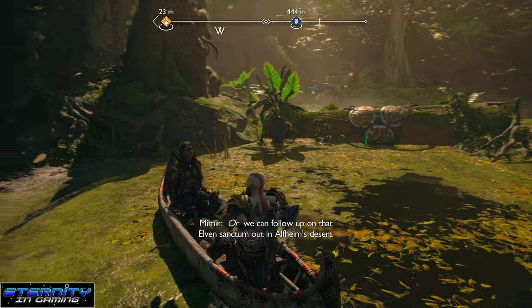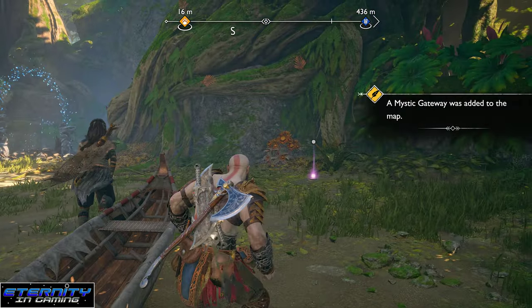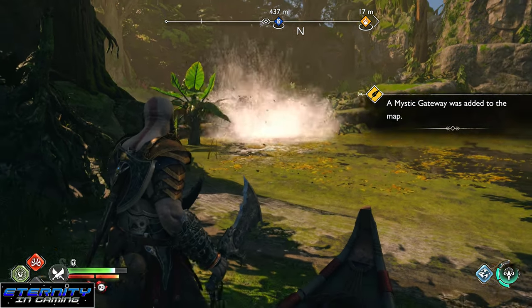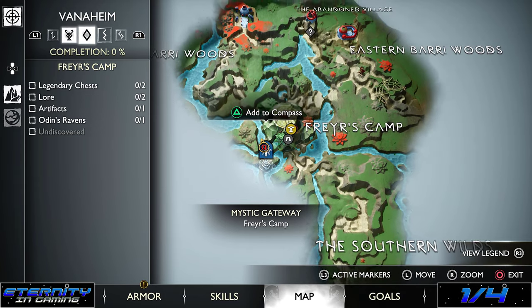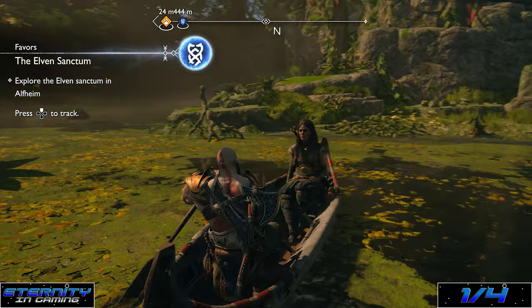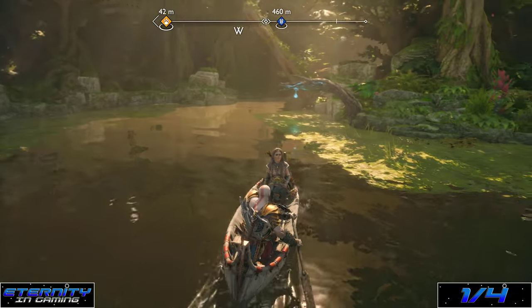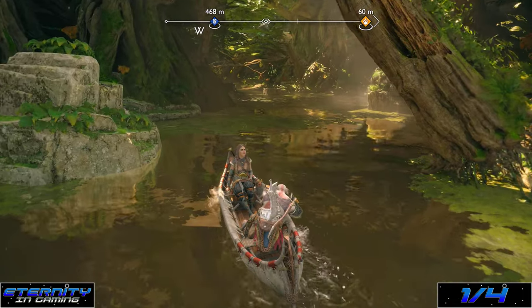So this is where we need to stop for the main quest right now. But even if you're not doing the main quest yet and you want to do this, you still need to stop there. You need to get off and have her shoot the lodge, and then you can get back on the boat — because I don't think you can make her shoot it from the boat, since I was pressing the aim button and nothing happened.